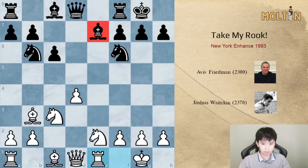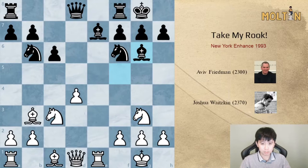No matter where black develops the light-squared bishop, we will start to attack and take advantage of black's development. Bishop f5 is played, and white's idea is to play knight g3, bishop g6. Here white's idea is to harass the bishop on g6 and play against it with pawn to f4.